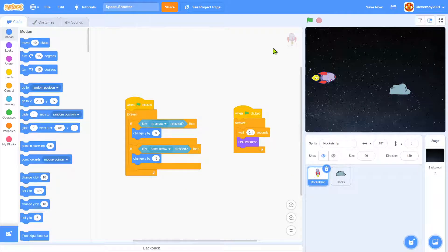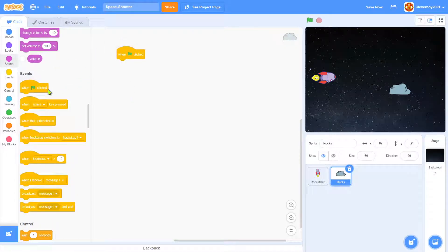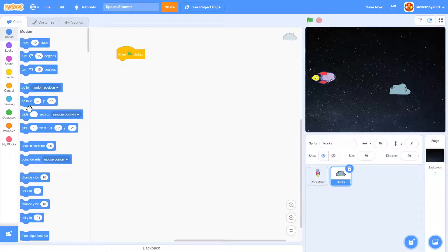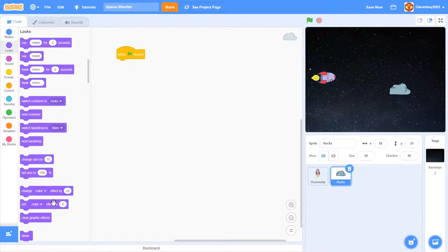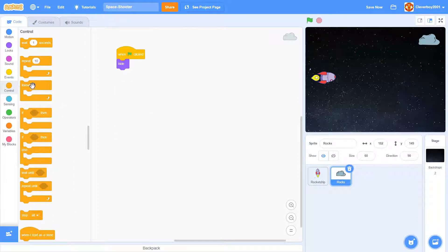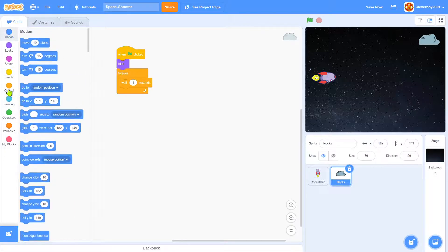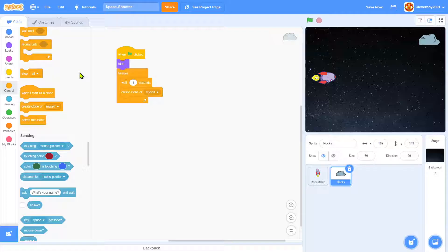Now we'll make the rocks move across the screen. Go to the rock sprite. When green flag clicked, hide the original sprite. Then forever: wait 1 second, create a clone of myself.